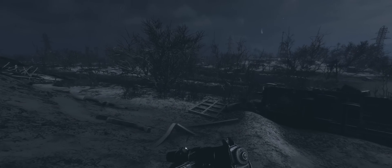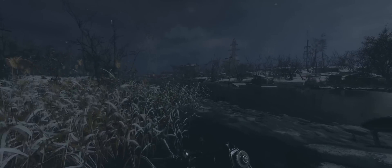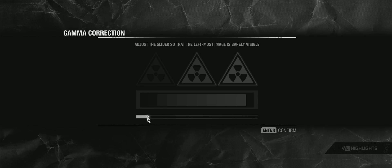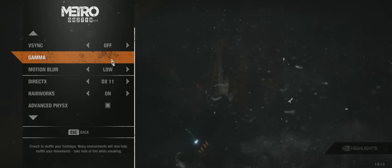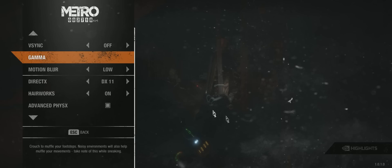Another issue — just a bug — is that gamma levels, by default, are way too high. You definitely need to drop them down, otherwise the world will look far too bright, even in the dead of night. The bug is that you can't set the second-lowest gamma setting — it just jumps to the lowest one if you try. It's a small point, but it's there.